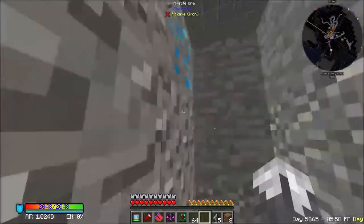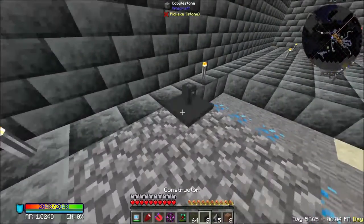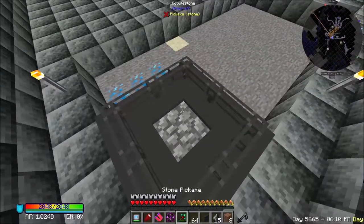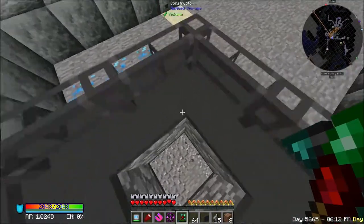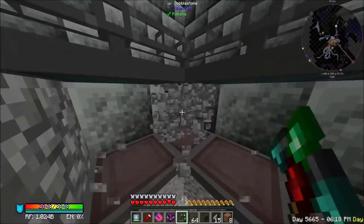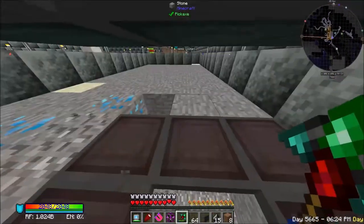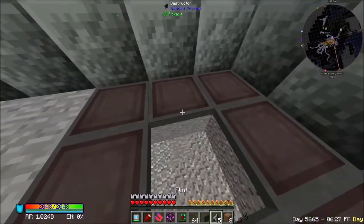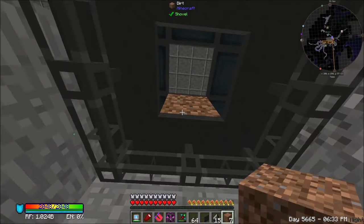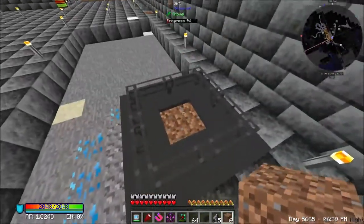Now we've got that set up. On the top here we will set up - that will place the stone down. We'll place a piece of dirt right here, go boop, it will change it over, and we will get our living rock.